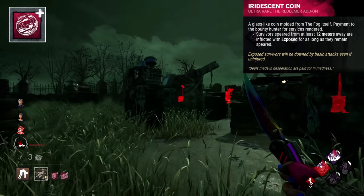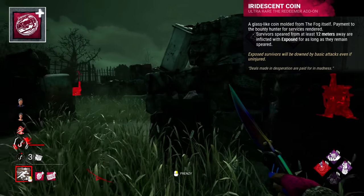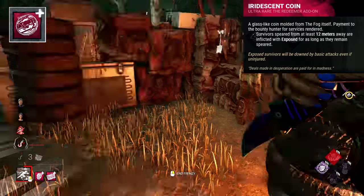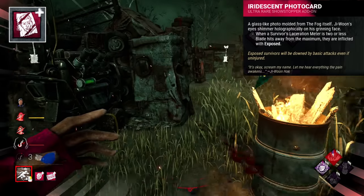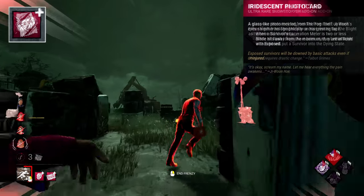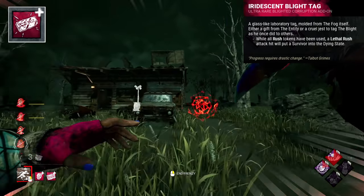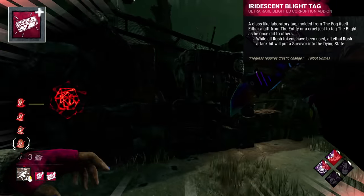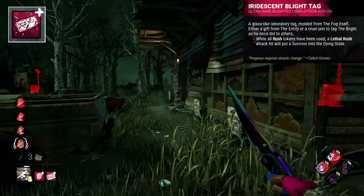The Iridescent Coin is moulded from the fog and appears to be a payment from the Entity to the Deathslinger — quite literally his reward for serving the Entity. The Iridescent Photo Card is a glass-like photo moulded from the fog, an ego boost for Trickster from the Entity. The Iridescent Blight Tag is stated to be either a gift or a mockery — the Entity tagging him like he tagged the other killers, essentially saying: you managed to overpower them and put your tags on them, but remember, I'm stronger than you. Then it tags him.